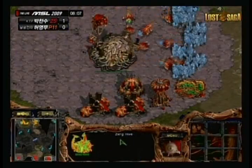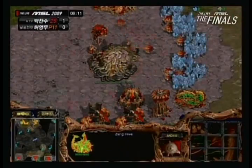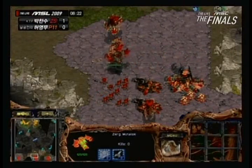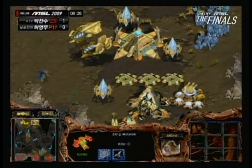That is a few drones killed — Luxury is going to have to replace them. On the other side, Luxury is getting Hive tech very early, but only on three bases. He's going to get a quick Defiler, and also has a couple of Mutalisks out in the air, but he has to be very careful because there are a lot of Corsairs in the upper left corner which he probably hasn't spotted.